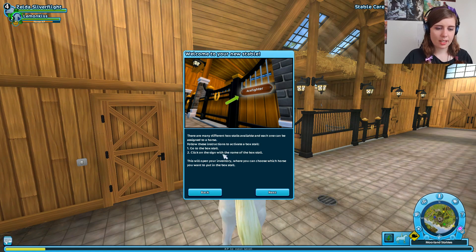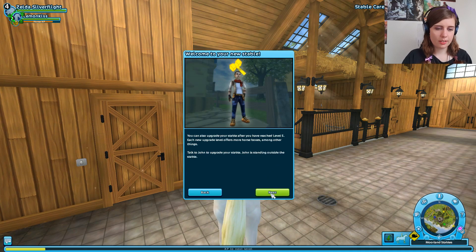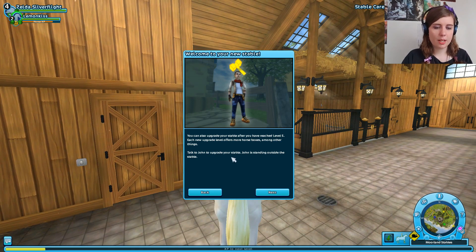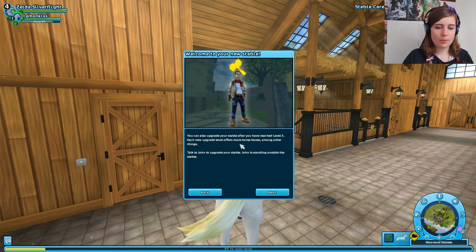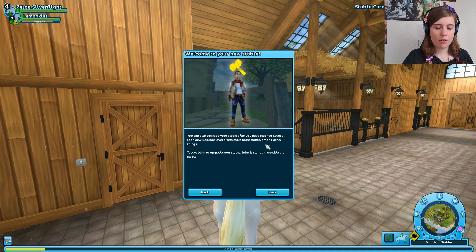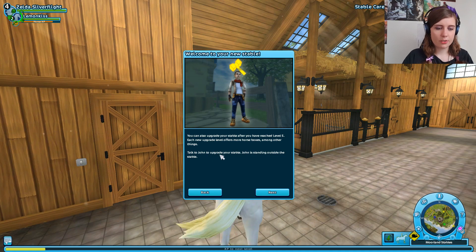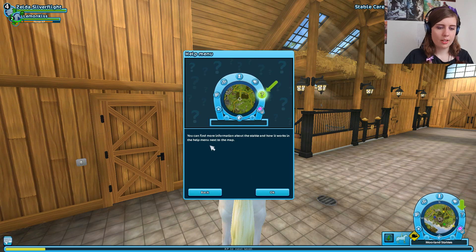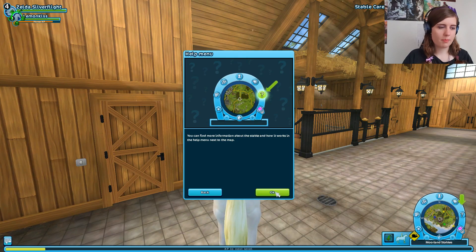Go to the box stall and click on the sign with the name of the box stall. This will open inventory where you can choose which horse you want to put in the box. You can also upgrade your stable after you have reached level 5. Each new upgrade level offers more horse boxes among other things. Talk to John to upgrade your stable — John is standing outside the stable. You can find more information about the stable and how it works in the help menu next to the map.